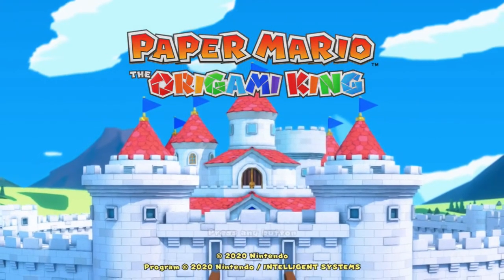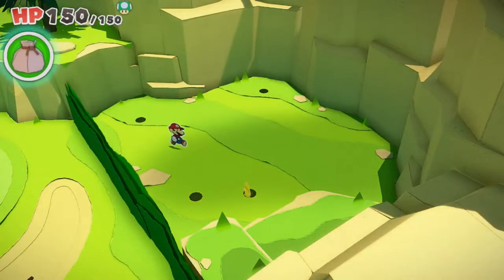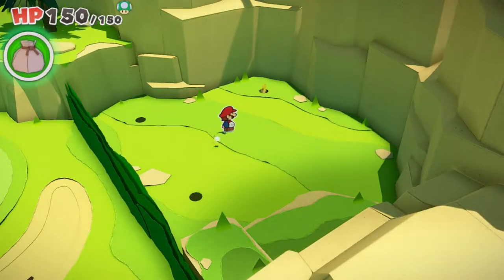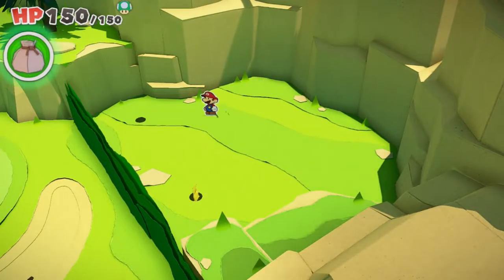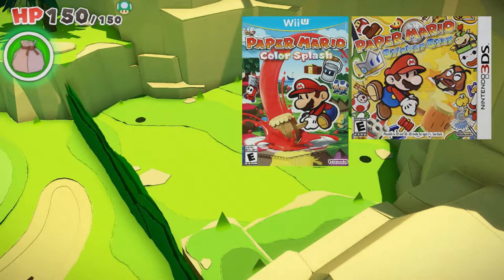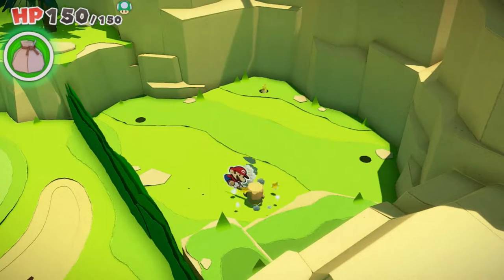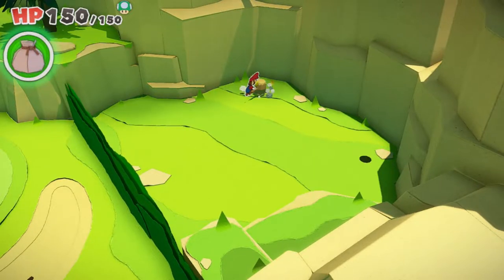Paper Mario: The Origami King released just a few weeks ago to mixed reviews. A lot of older fans of the series want to stay away from the newer games because of how much it has changed. While Sticker Star and Color Splash almost entirely lacked characters and story, The Origami King is completely different — this game actually brought both of them back, although they are still simplified from the originals.